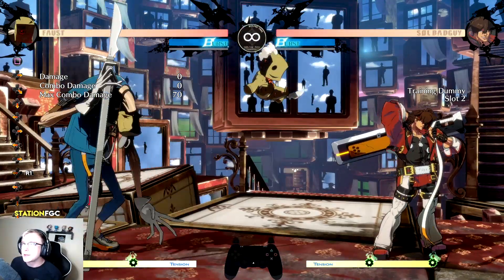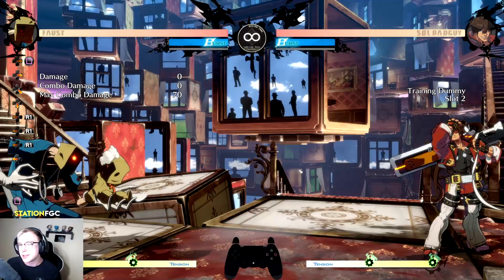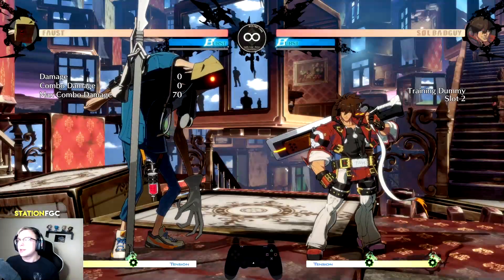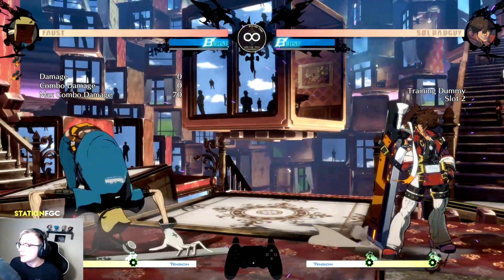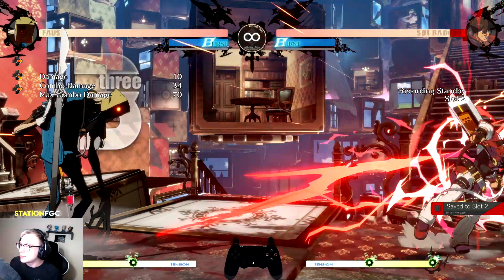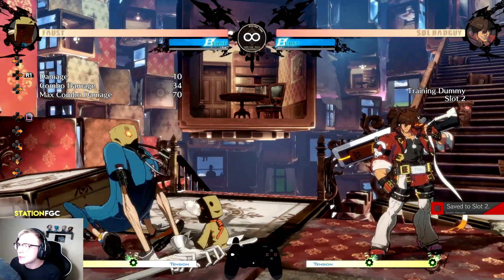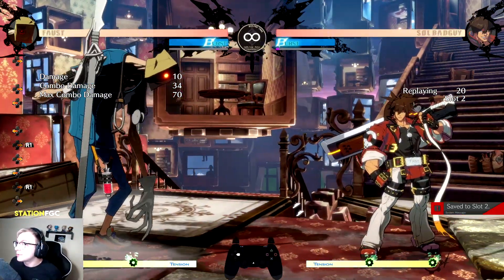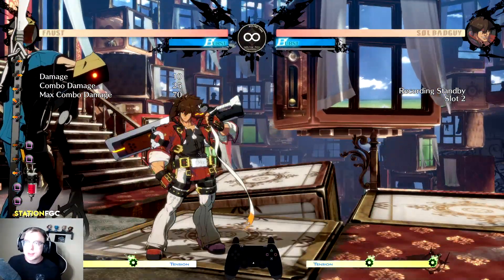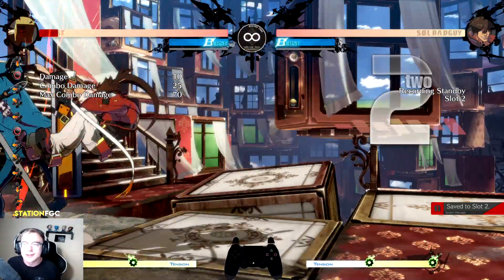Next is the mini Faust. Faust throws down a mini version of himself that walks toward the enemy. If the enemy jumps over it, it turns around and follows. When the enemy touches it, it goes into an enrage state, waits a second, then jumps at them — doing a couple of hits and keeping them on the ground so Faust can combo. The mini Faust cannot hit Faust himself, and importantly it will interrupt your opponent's combo. So if you think you're going to punish Faust, that baby Faust has his back and will break your combo.